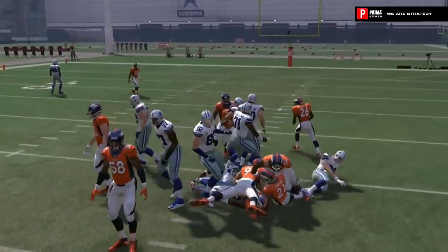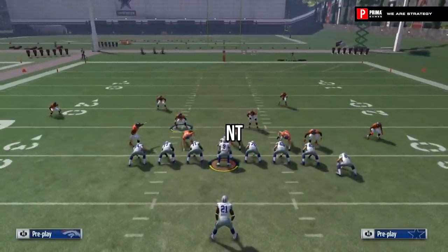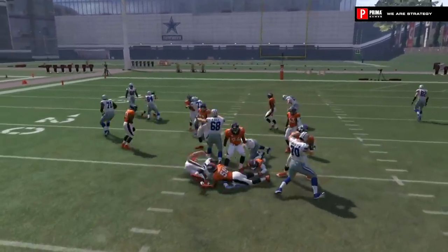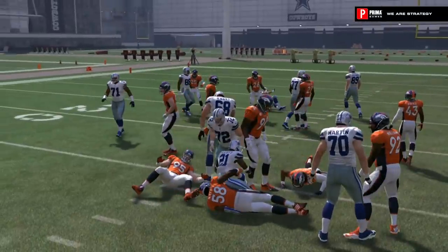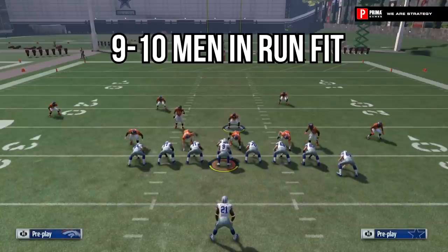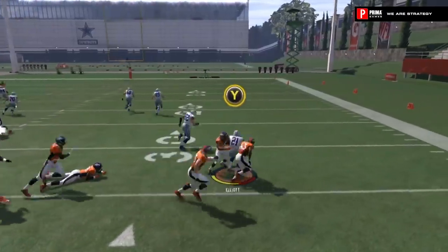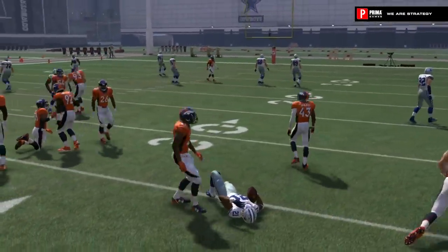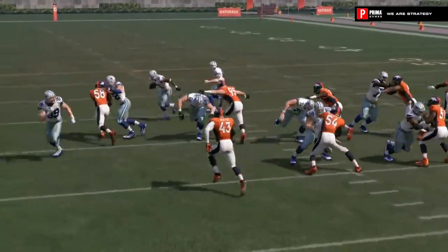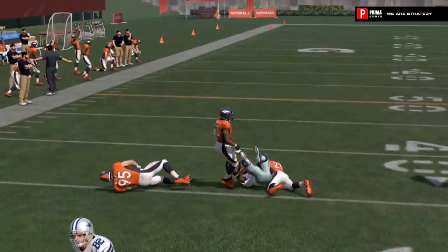All you really need to do is worry about the alignment of your front seven to make sure you're aligned properly. We feel that 3-4 under is a very good front — under fronts in general are great because that nose tackle is aligned to the strength of the formation. As you can see, the nose tackle is lined up near the tight end side, and you're all going to play off of that nose tackle, creating havoc inside. With 9 or 10 guys in the run fit — your front seven plus your two safeties creates nine, and the corner on the right side is your 10th man — it's going to be very hard to run on a stacked box like this. Notice how the safety immediately reacts to the run, the tight end has to decide to block either the corner or the safety, and we're able to make a tackle for little to no gain.